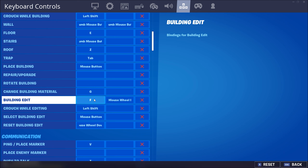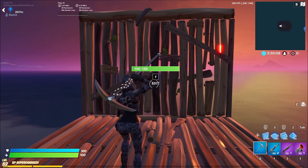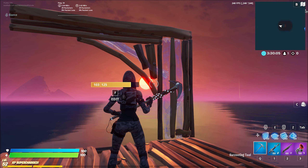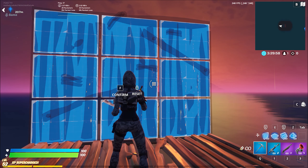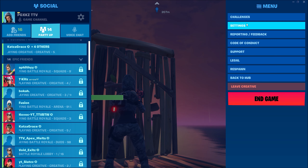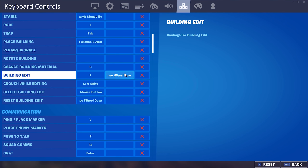For your edit, it can either be F or E, which are the easiest buttons to press on your keyboard using your index finger. I also have mouse wheel down as edit and reset building as mouse wheel down. So what that does is I don't have to press my edit button F in order to reset a wall — I just scroll down and it automatically does it. A lot of people only had scroll wheel down as reset and not as building edit also, so otherwise you'd have to press your edit, scroll wheel, then edit again. Very helpful.